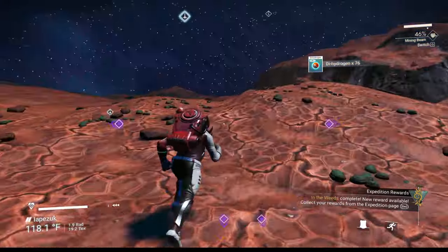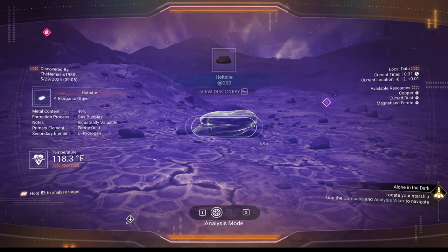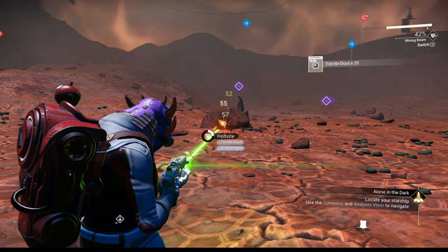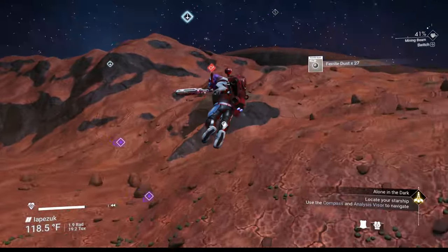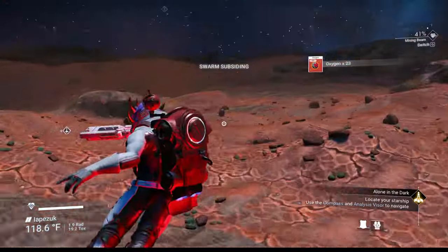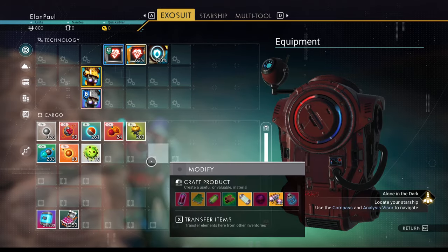Scanning is your friend. These big rocks are very good — they take a while to take down but give you a lot more ferrite. Pick up all the oxygen you can. We've got a good amount of dihydrogen and ferrite, one egg so far. You might be wondering what we're going to do with the eggs — we don't have a refiner yet, but you're going to get one as part of the process.